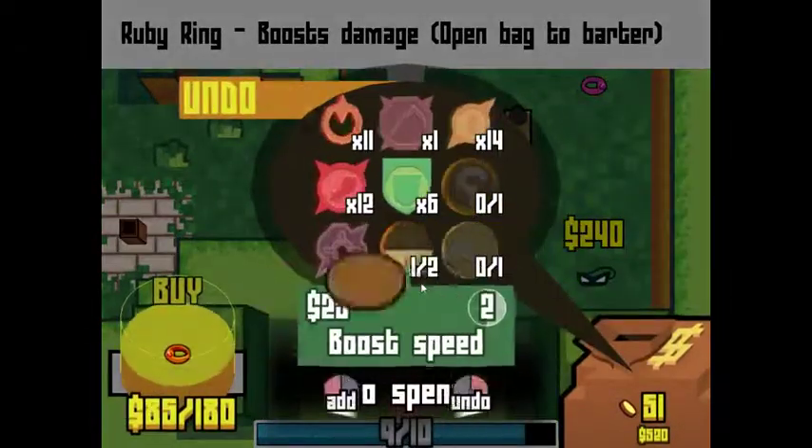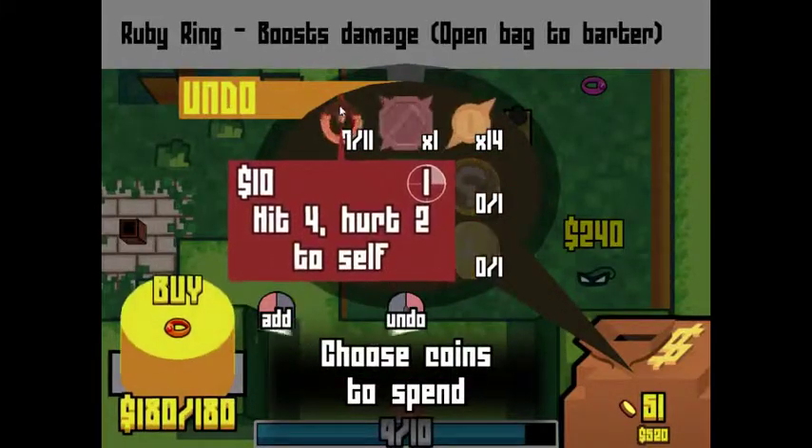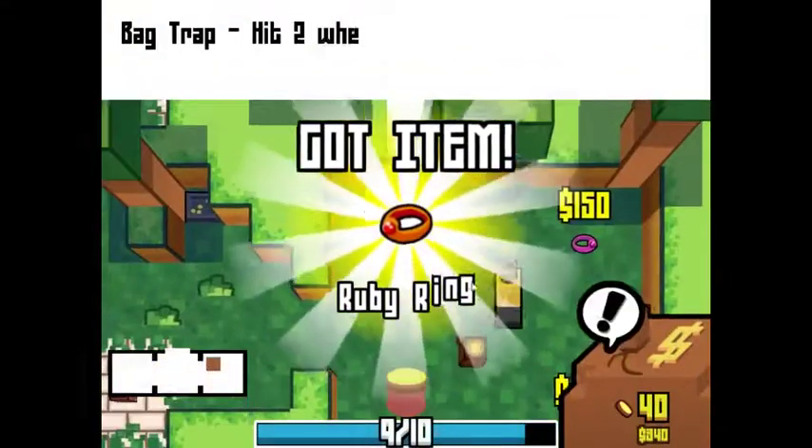I can't really benefit from the coin, I feel. We'll just give away some of these coins, actually. That works out perfectly. We'll take the ruby ring.